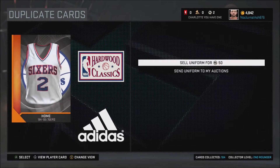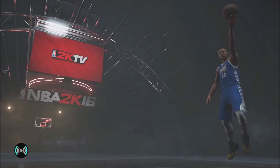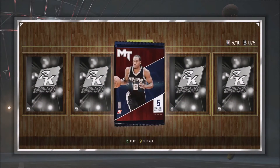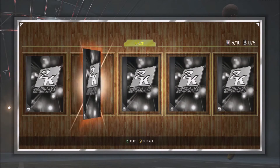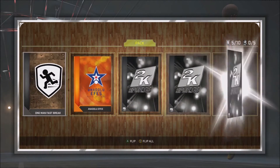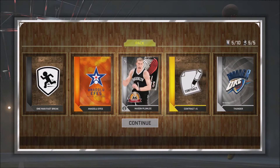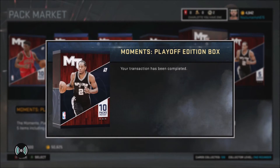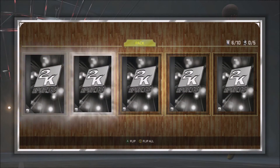Those are the three editions of NBA 2K17 that 2K has given us the option to pre-order. The standard edition is the regular $60 that most games are. The Kobe Legend edition — the purple one — is going to be about $80. And if you want the gold edition, it is going to be $100. There are a lot of features in the $100 version, but then again it is $100.